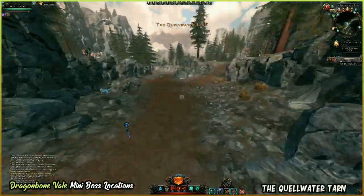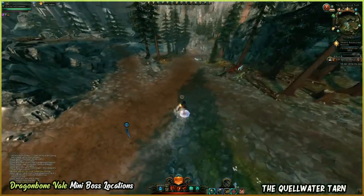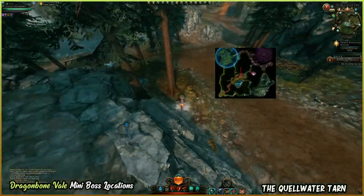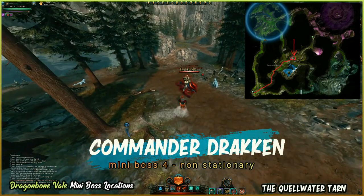Now we have reached our second area called the Quellwater Tarn. Within this area we will find another two stationary minibosses and one non-stationary, just like in the previous area. The first miniboss we will go after is Commander Draken, who spawns right here and is the non-stationary boss. So now let's just kill him off.